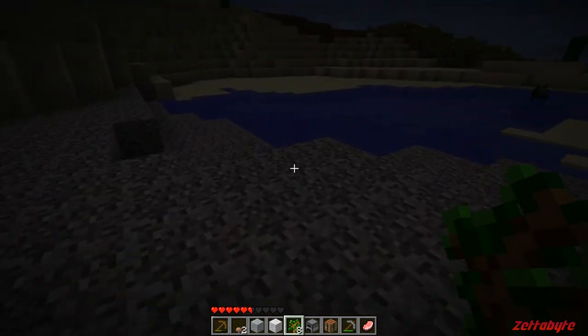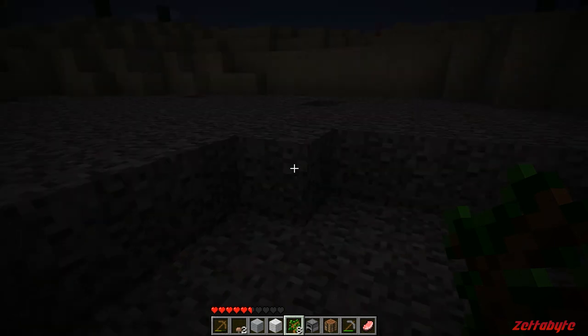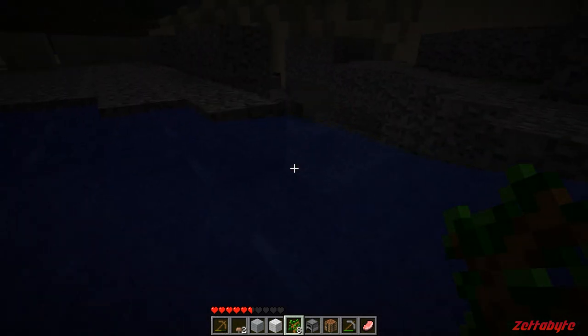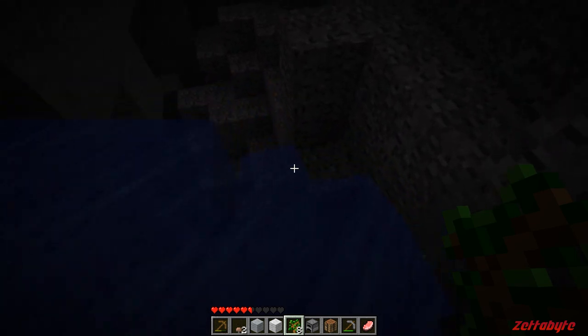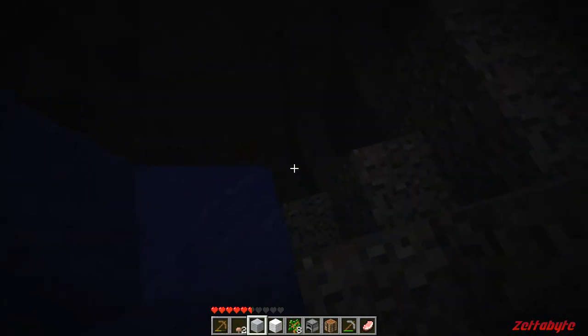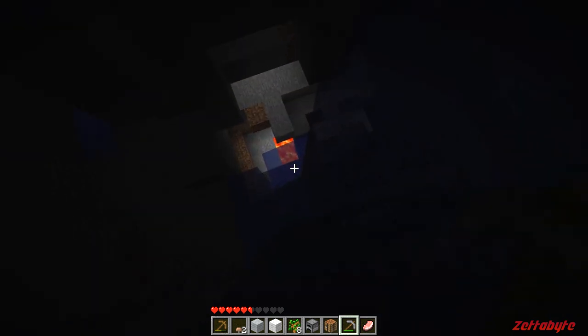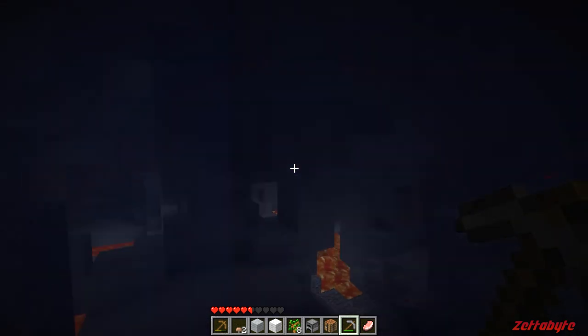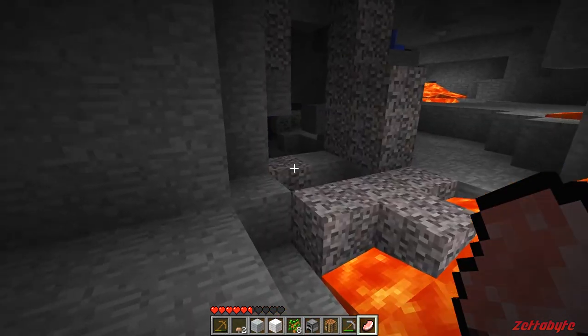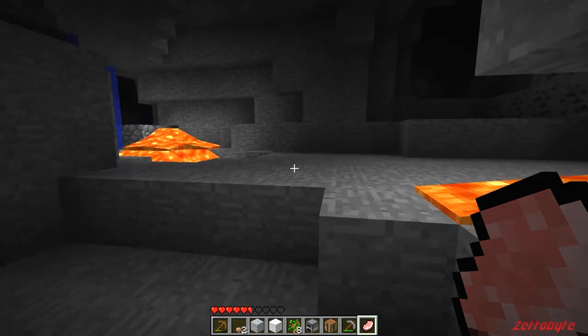I need to make it so the water flows in there so you can safely get down. Okay, there — let the water flow down so we can drop in safely. I don't have a sword. We're in — oh boy, oh no, oh no!